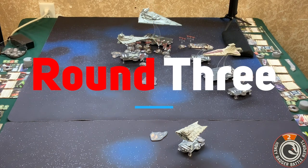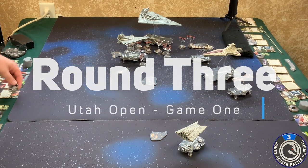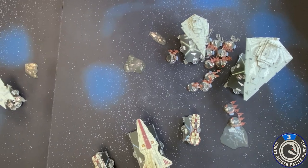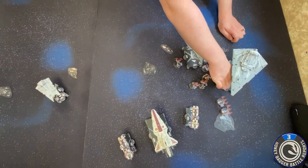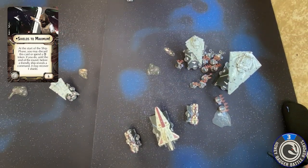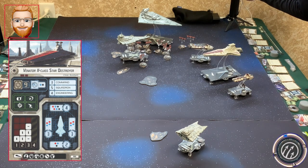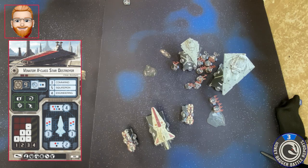We just did the command phase, so at the start of the ship phase I'll go ahead and activate Thrawn. Also at the start of the ship phase I'm going to spend this command token on the ISD for shields to maximum. I'm activating my Venator as the ship that goes first — he's got a squadron command, going to spend his squadron token. I'm going to fire — I think I've got your Victory double arc this time.